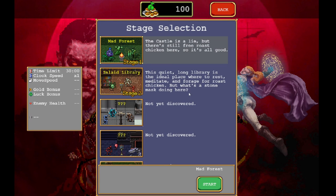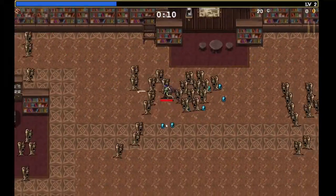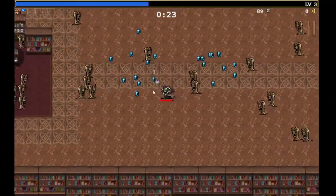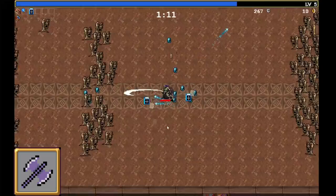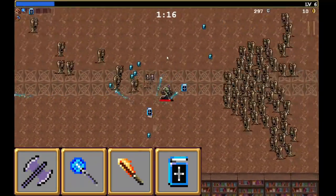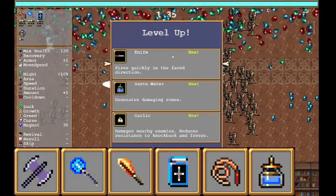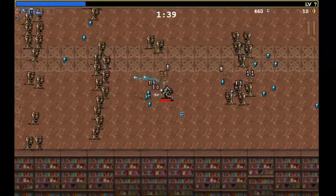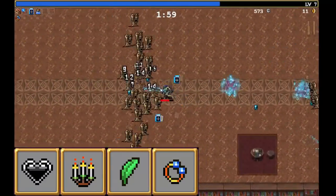I also recommend picking the Inlaid Library level if you managed to unlock it. Once you begin your run there, start heading left. As you kill enemies and level up, keep in mind what weapons and passives you are choosing and what can be evolved. For weapons, try to acquire the Axe, Magic Wand, Fire Wand, and King Bible to support your Whip. Your sixth slot can be anything you choose — I chose Santa Water because I knew I could evolve it with an Attract Orb. For passives, try to acquire the Hollow Heart, Candelabrador, and Spinach. Bonus points for Duplicator if you unlocked it.